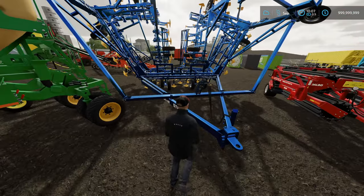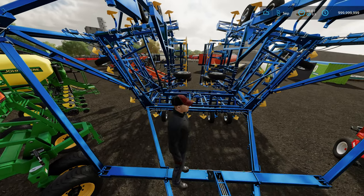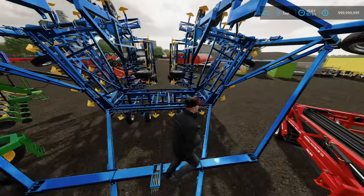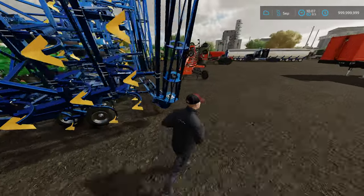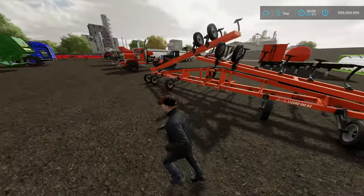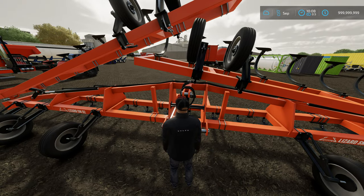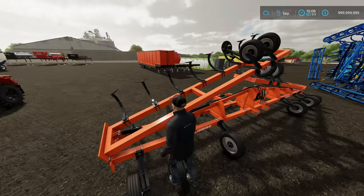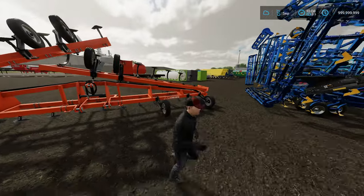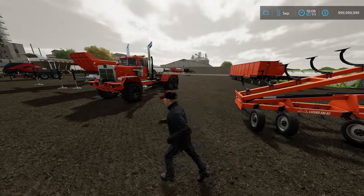Here we have a ginormous cultivator which doubles as a subsoiler. This is the largest you can possibly get in the game for a cultivator — it was in FS19 and was brought forward. This thing is a monster and you only need a tow hitch to pull it. This one has a working width of over 24 meters, I believe 26 meters — it unfolds. The only negative is they're a little hard to transport, but if you put them sideways on a trailer you can plow most fields in one or two passes.